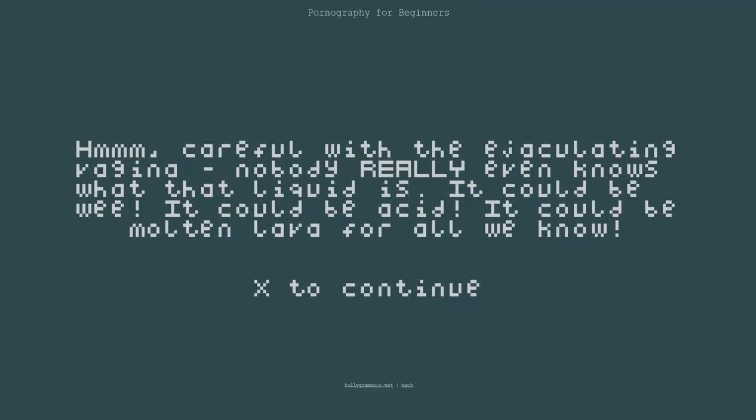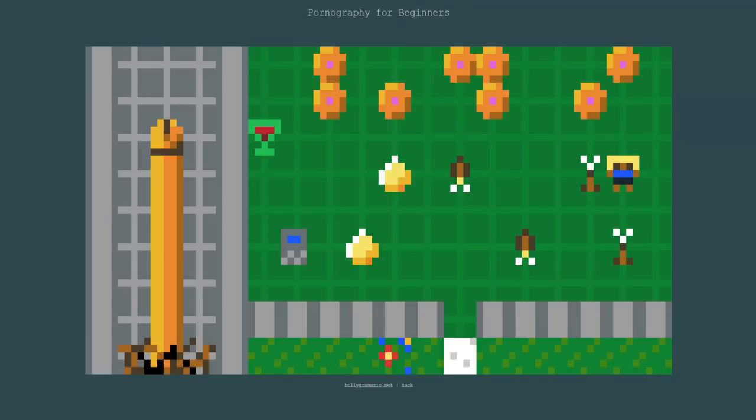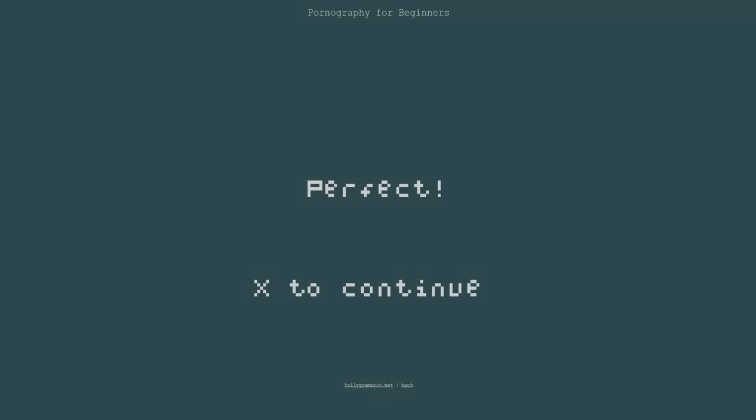Careful with that ejaculating vagina — nobody really even knows what that liquid is. It could be wee. It could be acid. It could be molten lava for all we know. These are ejaculating vaginas — they're illegal. Ejaculating penis? Perfect, that's alright. Maybe we can pop that. There — perfect. This is going great.